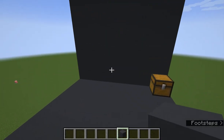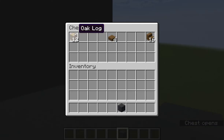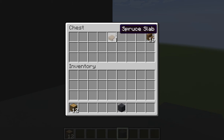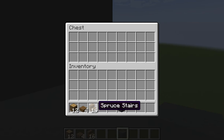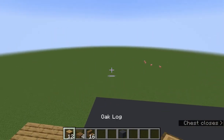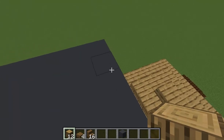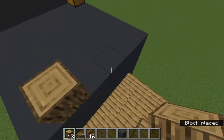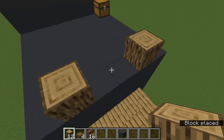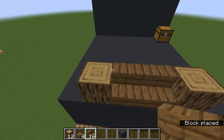Our next one is going to be a tiny bridge. You're only going to need 12 oak logs, 4 spruce slabs, and 16 spruce stairs. You're going to need 4 spaces like this — place one like this, then use the stairs to place it like this.